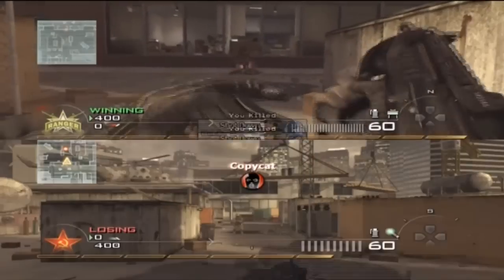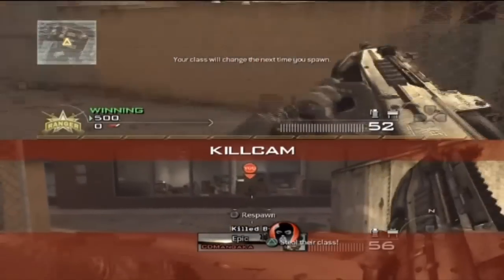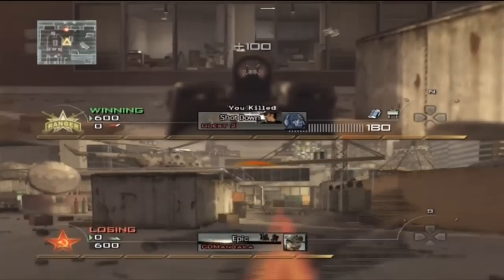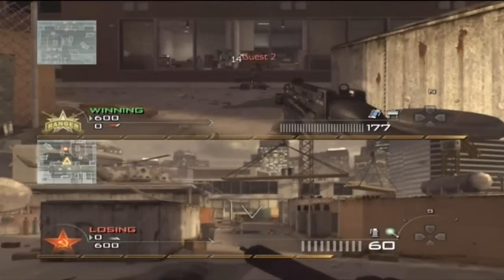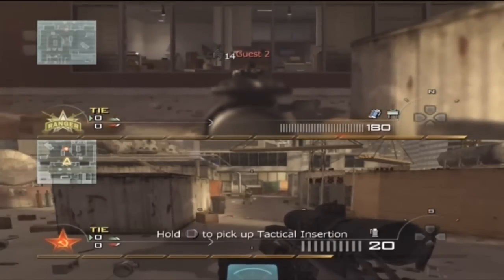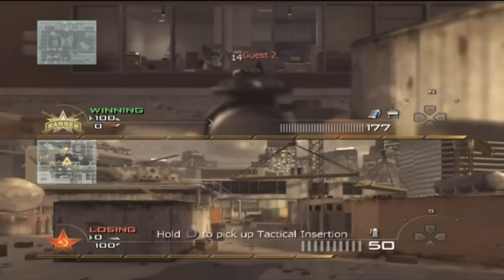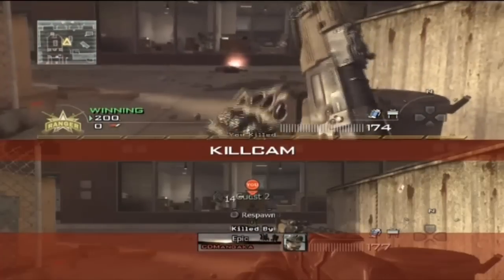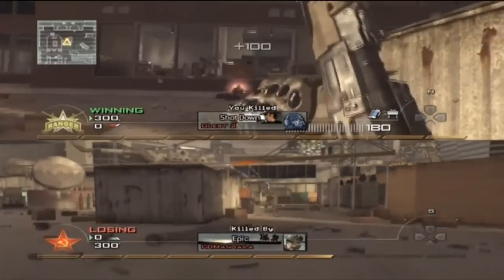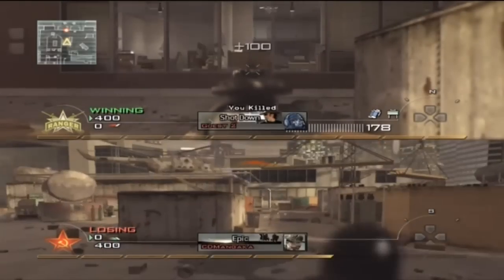The F2000 is similar to the ACR and M4A1 — it's also a four-shot kill without stopping power. With stopping power it goes from a four-shot kill to a three-shot kill. Now everybody's favorite gun, the AK-47 — the last assault rifle unlock. Without stopping power it's a three-shot kill, like the SCAR-H and TAR-21. With stopping power, like the SCAR-H and TAR-21, it goes from a three-shot kill to a two-shot kill at medium range. At maximum range it would probably go to a three-shot kill instead of a four-shot kill.